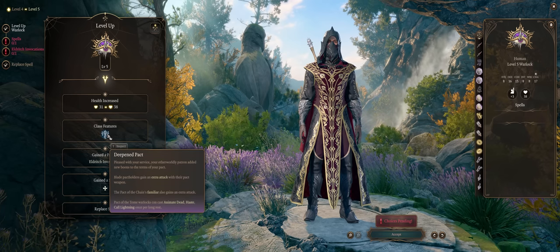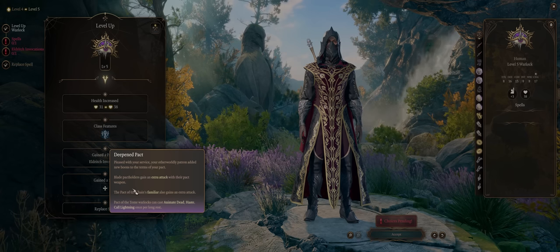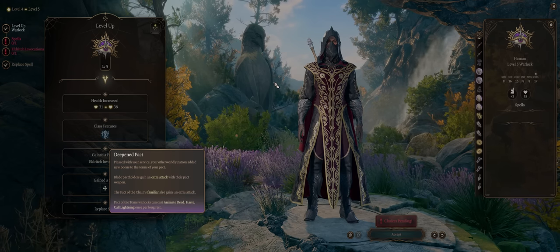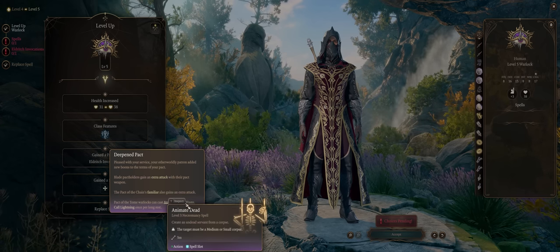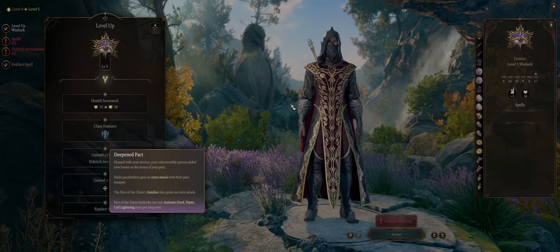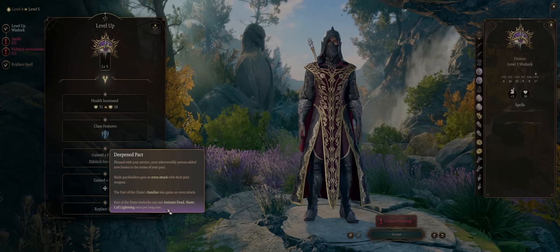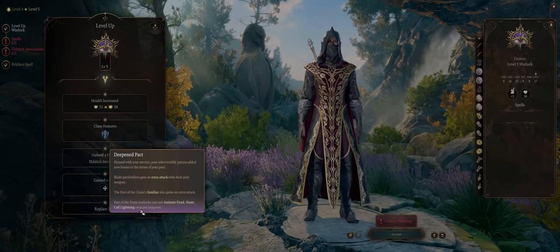At level 5, your Pact ability will be upgraded. For Chain Warlocks, your Imp familiar now has two whole attacks per turn. For the Blade Warlock, you get an extra attack with your Pact weapon — quite useful, and also why a lot of Warlock-Fighter multi-classes tend to multi-class away from Warlock at level 5. The Pact of the Tome Warlock will get three very useful spells: Animate Dead for summons, Haste, and Call Lightning. If you're planning on remaining a Caster Blaster Warlock, go with Pact of the Chain for the extra Imp attack, or consider Respeccing into a Pact of the Tome Warlock for the useful spells — and note they can be cast once per long rest without costing a Warlock spell slot.